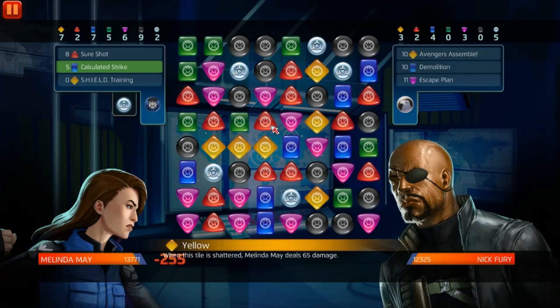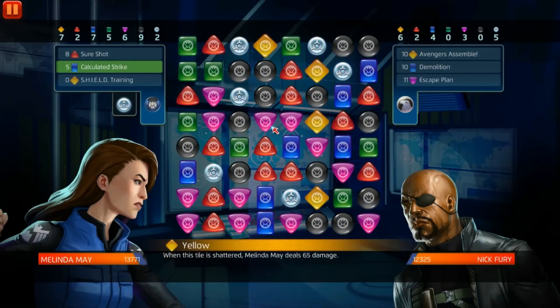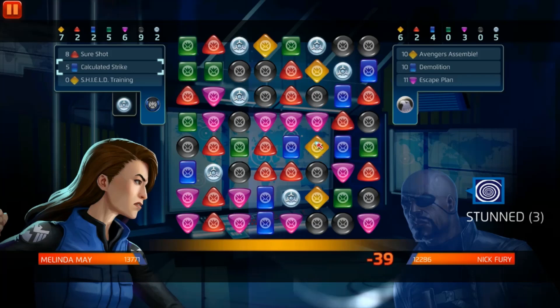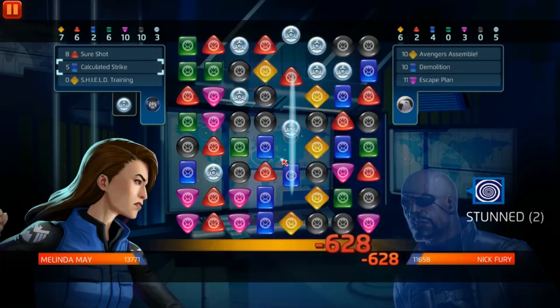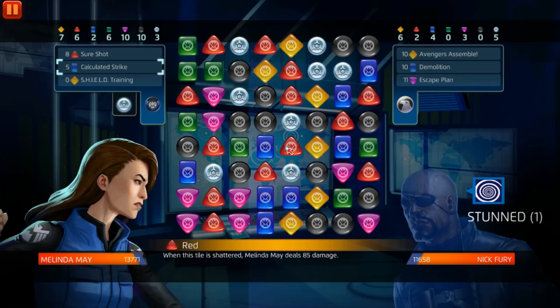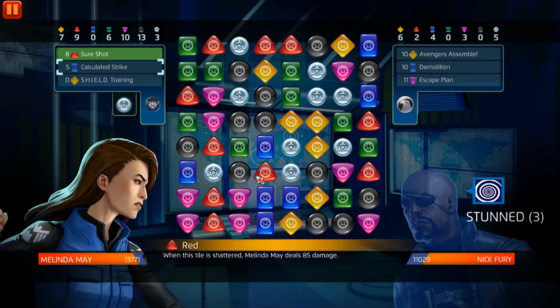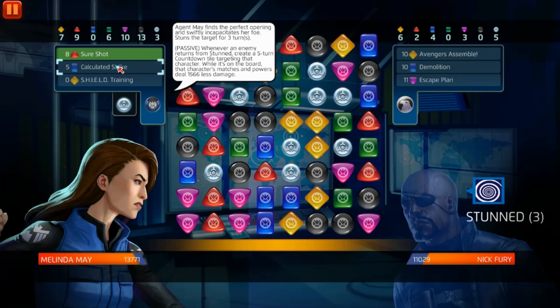I could have stunned them or could have done that earlier. Okay, he's stunned! With her stun, it's basically done — it lasts three turns, and whenever an enemy returns from stun it creates a five-turn cannon tile targeting that character. While that cannon tile is on the board, that character's matches and powers deal 1,566 less damage. So he's gonna return from being stunned and we're gonna stun him again, and the negating damage effect doesn't stack.